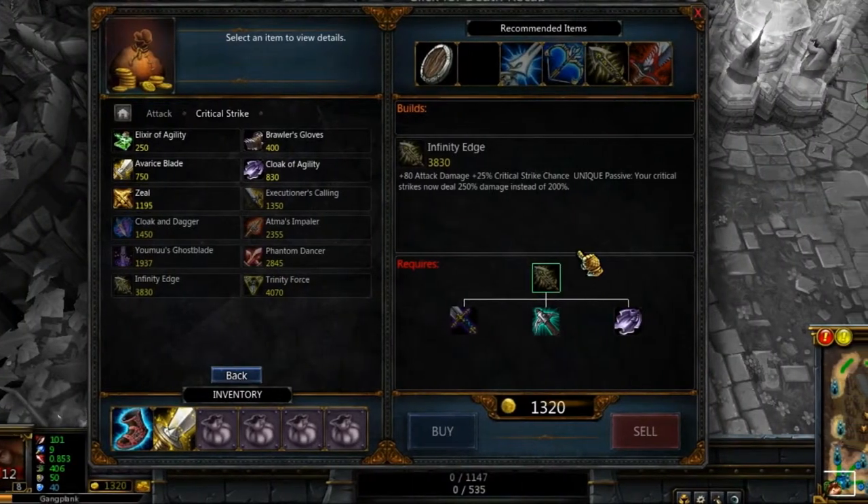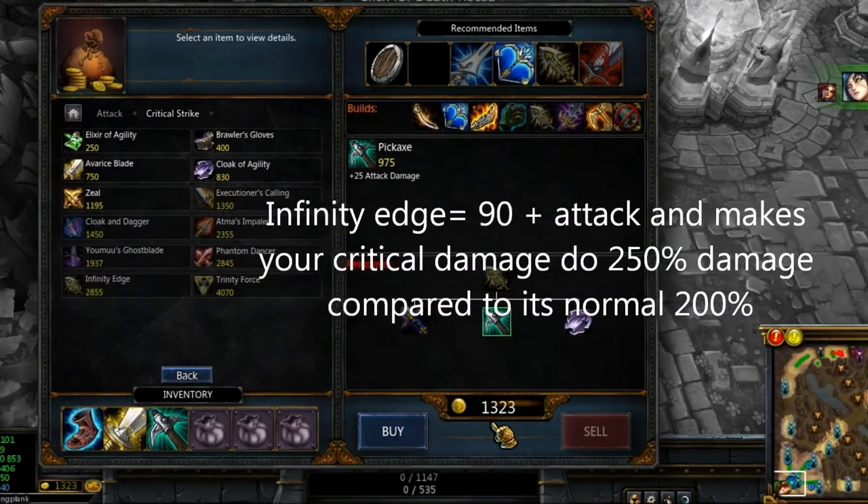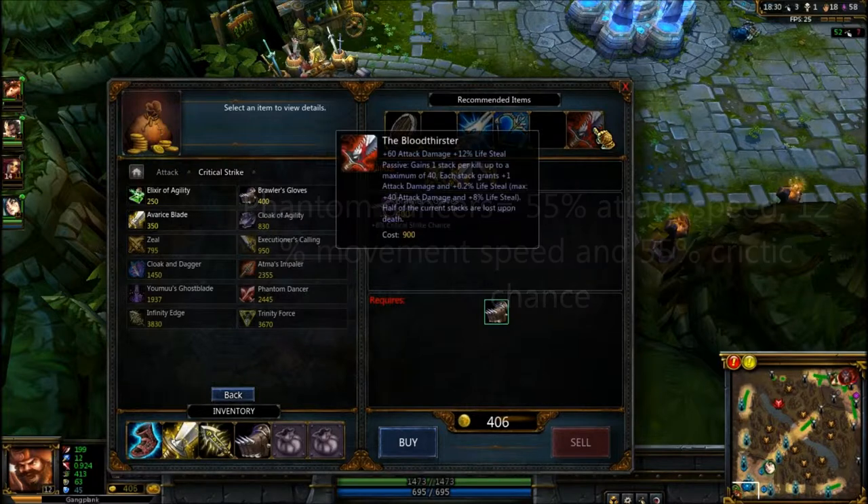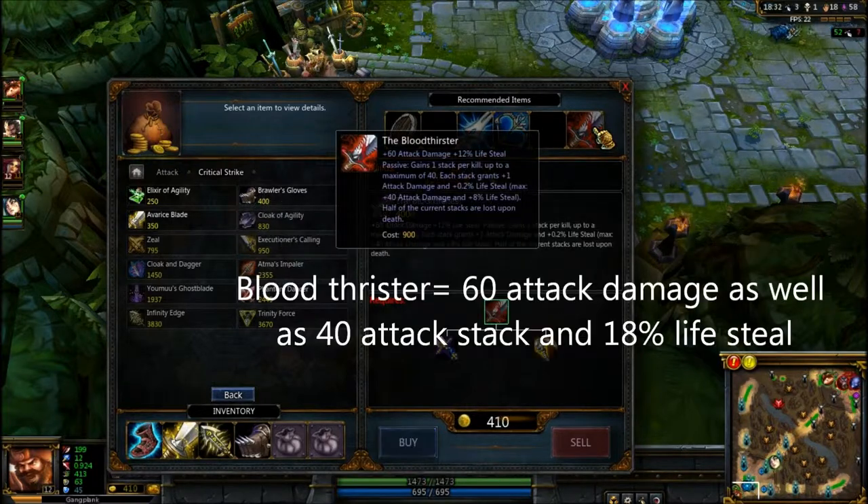The first thing you build up is the Infinity Edge. It gives you a lot of attack. And you also want to get Phantom Dancer and the Bloodthirster, which would be really useful.